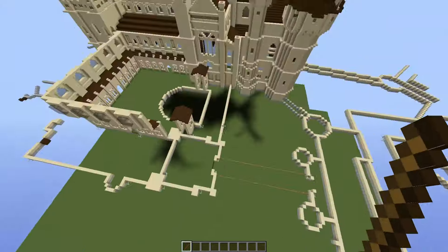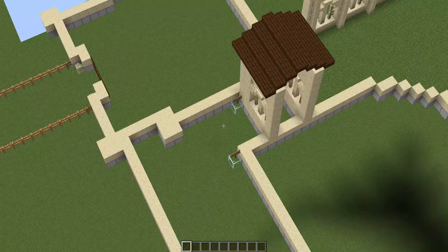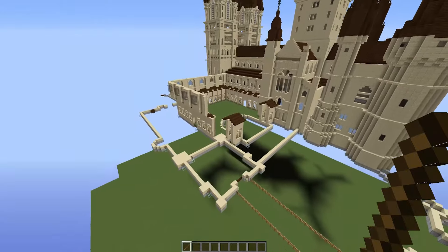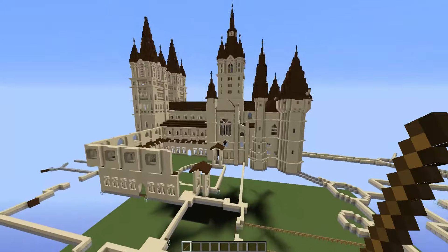This should be absolutely identical. And then rebuild this kind of front face area along here onto these foundations right there. I don't think I need to do a tutorial on this since I've already done one. So you can go back to, I believe, episode 5 to check that out. Or obviously you can just rebuild what is literally right in front of you.